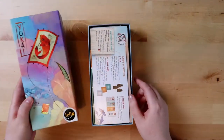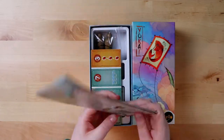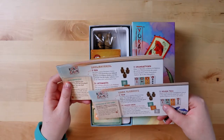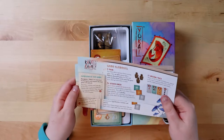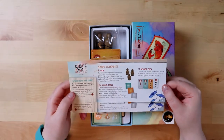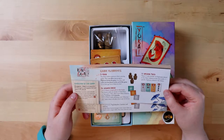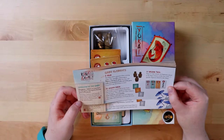First on the back of the box there's an overview of the game — this section is in German, so this must be the multilingual edition. Apparently there are going to be three Yokai, 54 lesson cards, 11 diploma tiles, and a little overview. It also notes it requires the base game to be played.